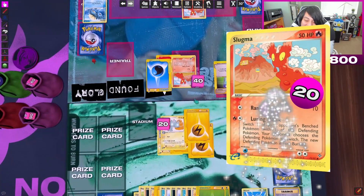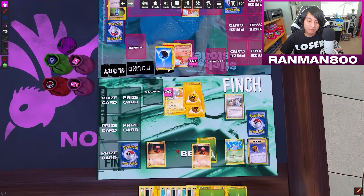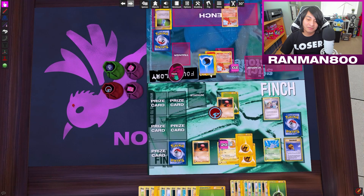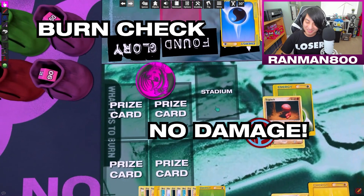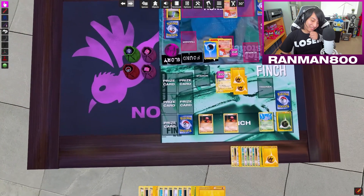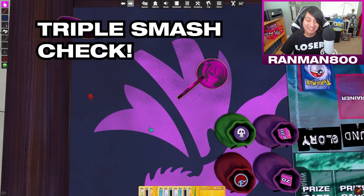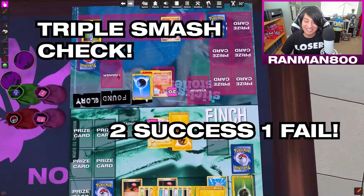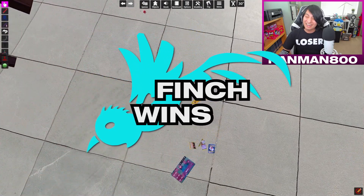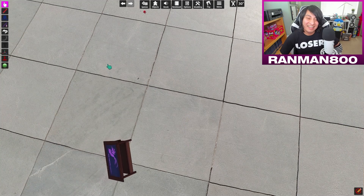Remove two damage counters — nice. I'll use Luring Flame again to send him back to the bench, so I'm repeating last turn. I have to check for burn — flip a coin. I don't know what it is to burn. I'll retreat as normal. If I botch this you'll stay alive, but if I get one heads — got you! Well done, he finally won!